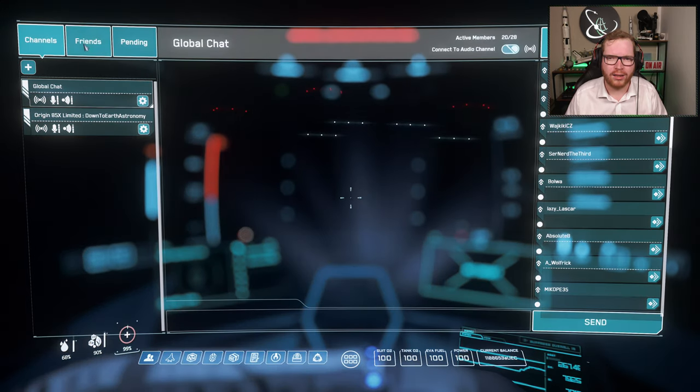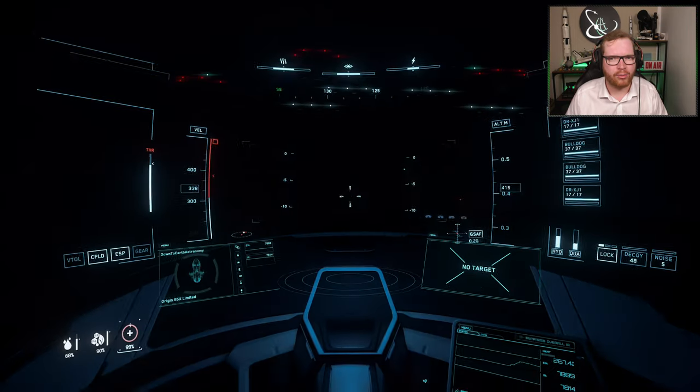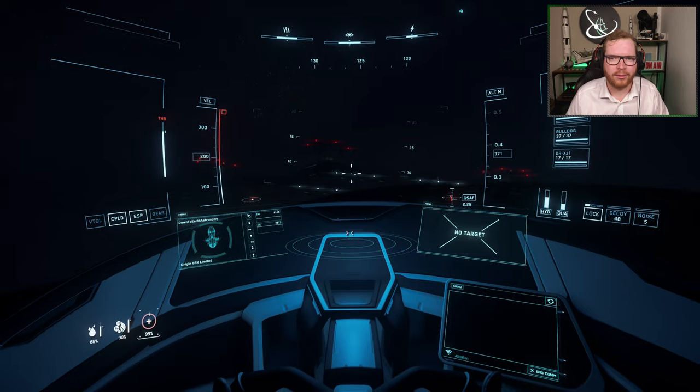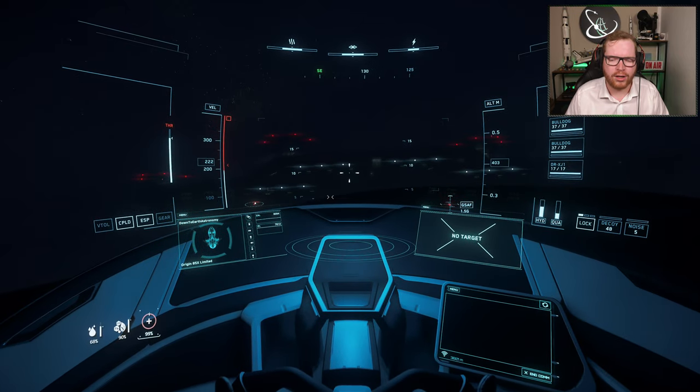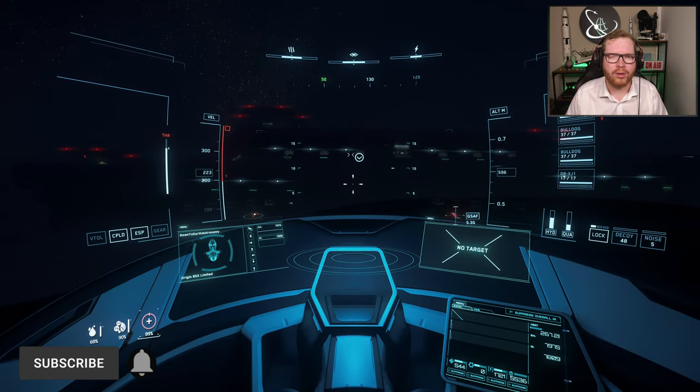When you get close enough and get the red message saying that you can contact ATC at the top center of your screen, you can press F11, go into your friends menu, and from there you can contact the landing services and they are going to assign your hangar so you can go ahead and dock.